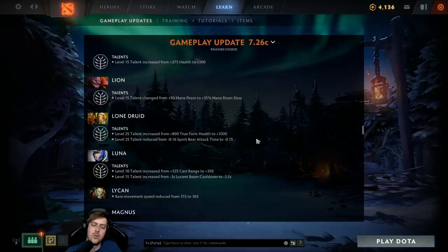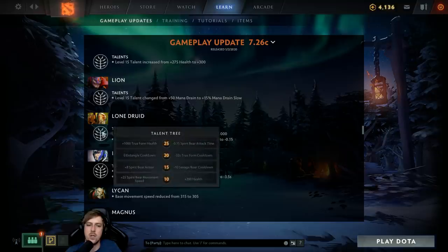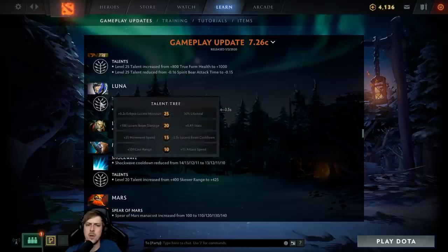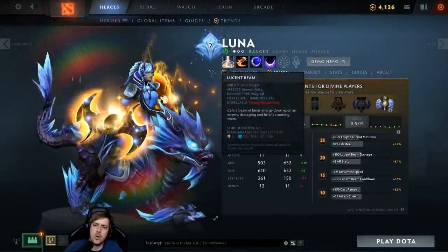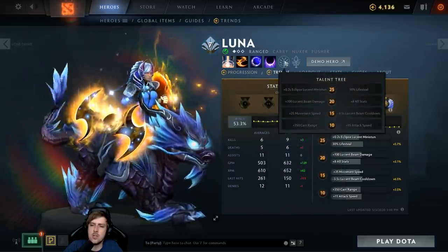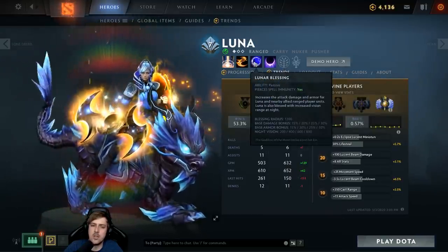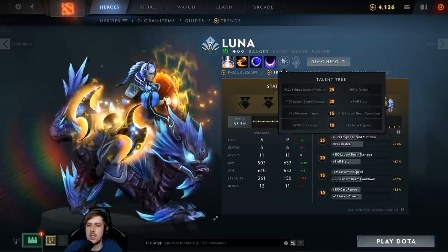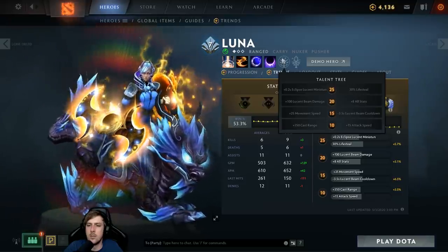Lone Druid's True Form health buff is back to where it was, and a little nerf to Spirit Bear attack time — it was negative 0.20, now at 0.75 of original, since pushing heroes are a little too strong. Luna's level 10 talent gets more cast range and a little more Lucent Beam cooldown reduction. Watching Crit play Luna carry going both cast range and Lucent Beam cooldown talents looked pretty good — Lucent Beam goes down to a 2.5-second cooldown, making it easier to help allies without going into melee range.